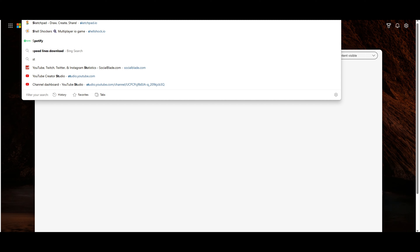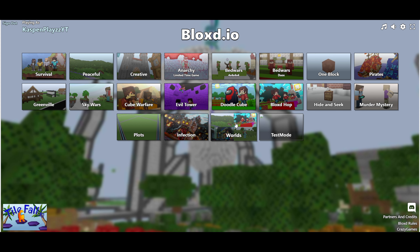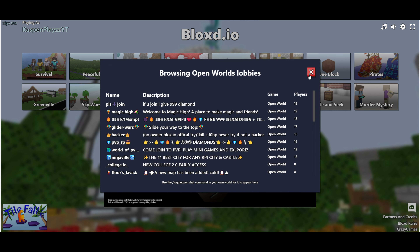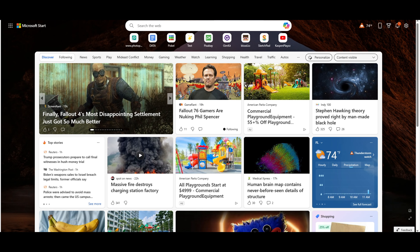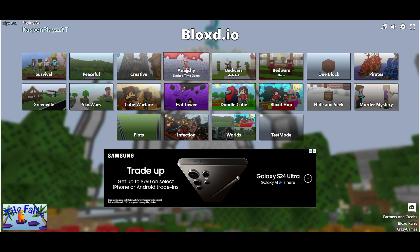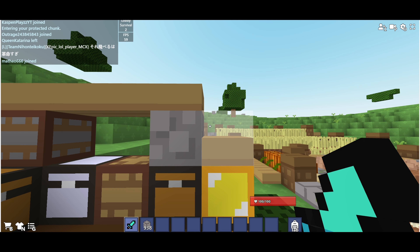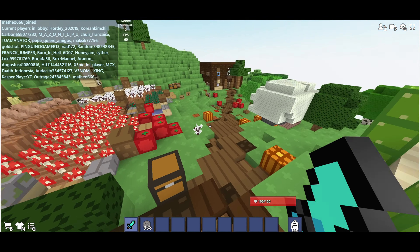Maybe if I go on staging.blocks.io it'll work — that's actually a good idea. Yeah, look at that, because it's the old update on staging. Sorry if my voice sounds a little bad right now, I just woke up. Let's see if it works — join lobby name 2, let's join the lobby. It does work when you play on staging.blocks.io, but yeah, the game is just super buggy.